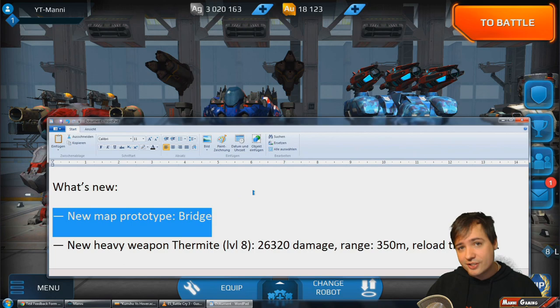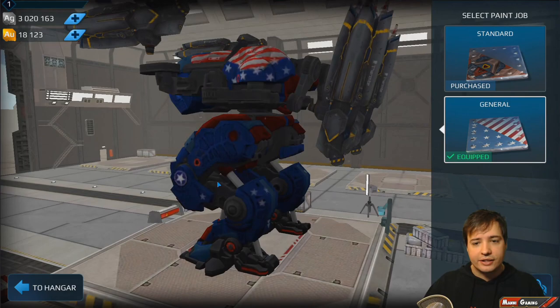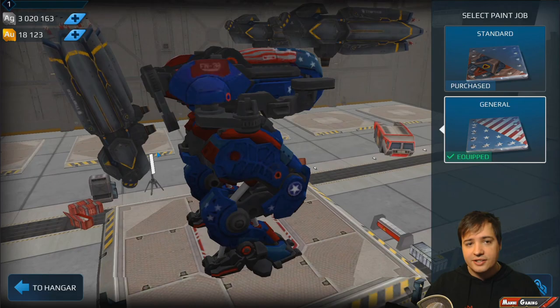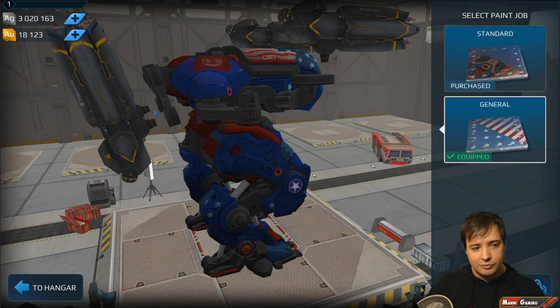With the following news: the new map called Bridge, which we already saw once on the test server, and the new heavy weapon Thermite — which is basically a heavy version of the Aphid, with the same tactical possibilities of firing across cover. 26,000 damage on level 8 — quite a lot of damage, although 10-second reload, same as Vortex and Aphid, so it's not a brawling weapon.